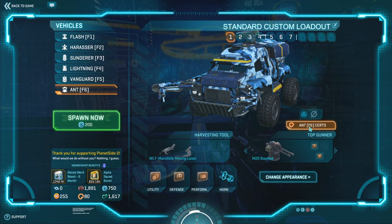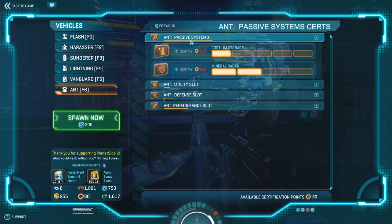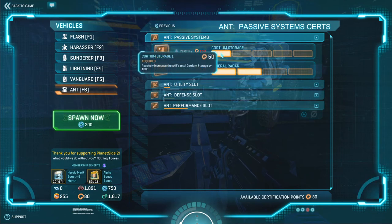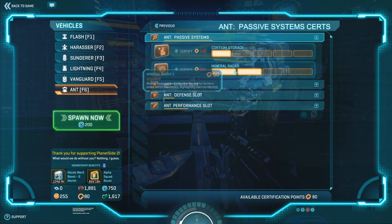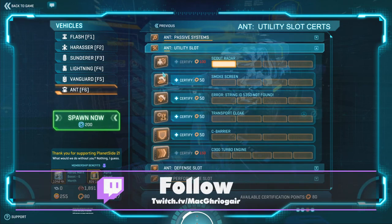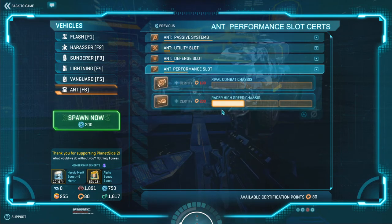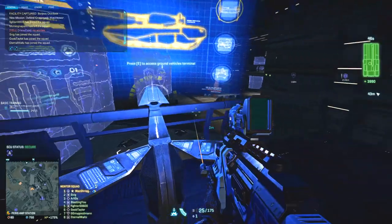Also, there are some passive certs for the ANT, so you can have more storage and a larger radar. I'm also using scout radar so I can find stuff, and stealth, and also the racer high-speed chassis.